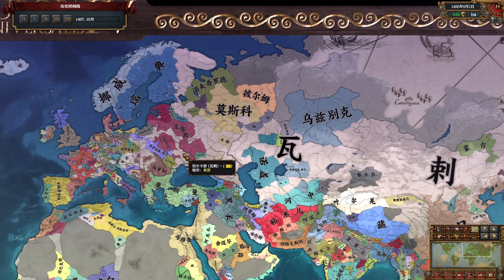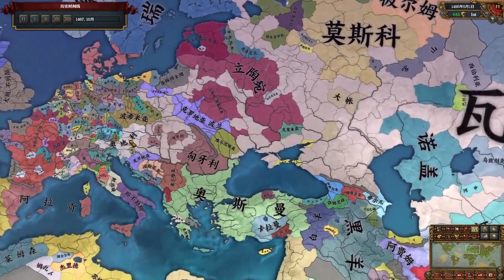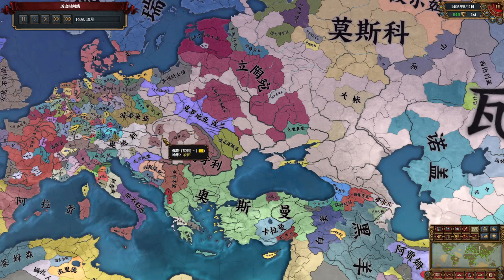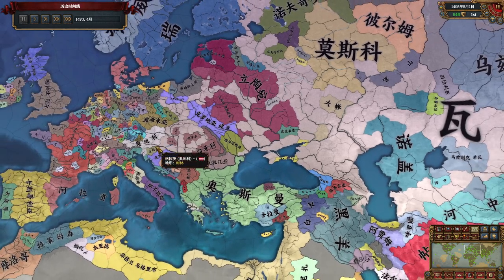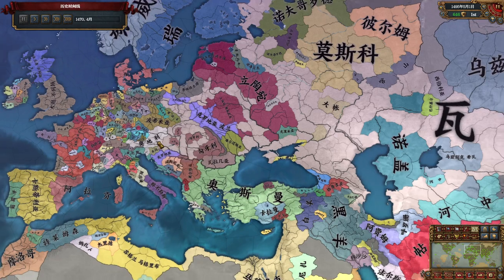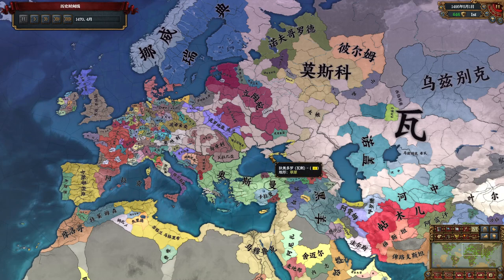Convert to Catholic through religion rebels. Secure the electors' tickets through allies' royal marriages, and then attack the Habsburgs to make them my tributary. When they become a tributary, it will trigger the HIE Emperor re-election, and I will become Emperor. Here I used a method I call Lambda Plus, which takes me only less than six months after becoming Emperor to pass the Privilege Revoke.